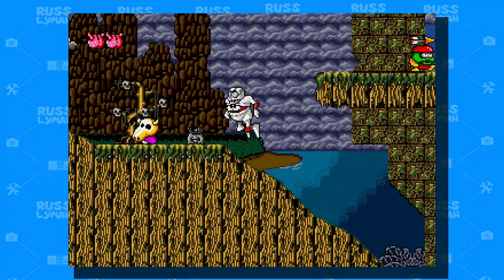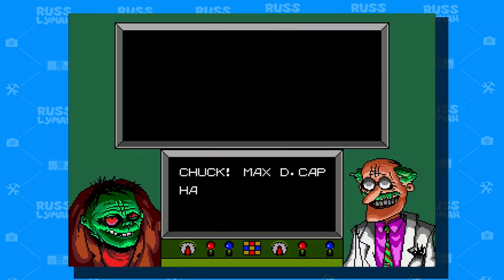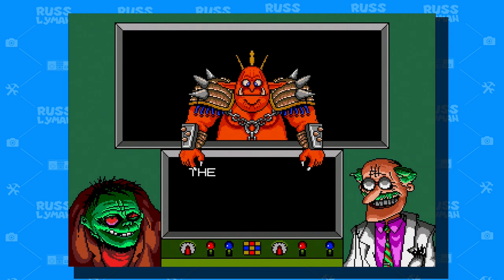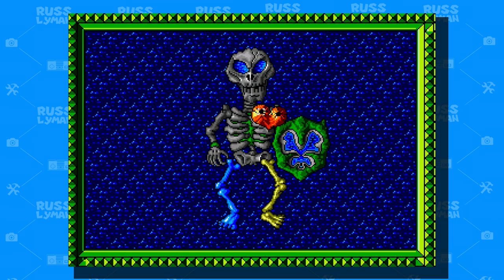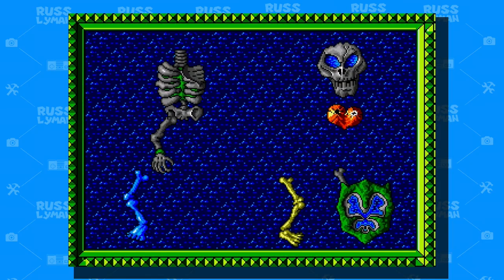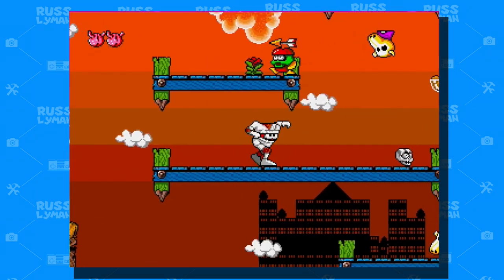You take control of Chuck D. Head, a headless mummy created by mad scientist Dr. Frank N. Stein and his assistant Igor. You need to defeat the evil Max Decap. With his return to the surface world, he has split the skeleton-shaped cluster of islands the land is on into pieces. It is now up to you to set things right and get the island back together.